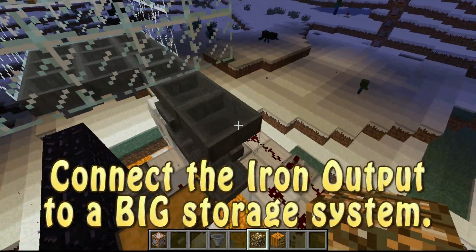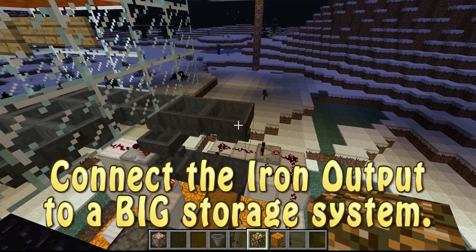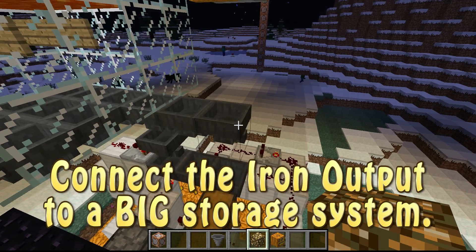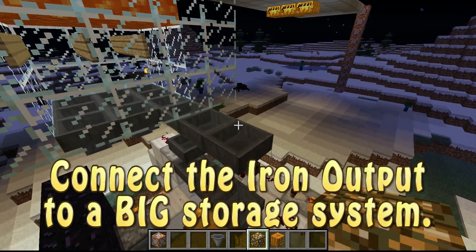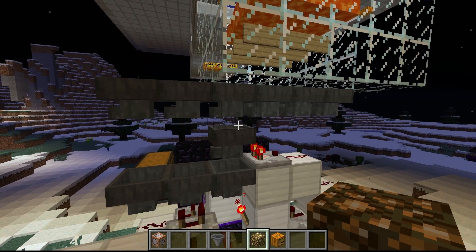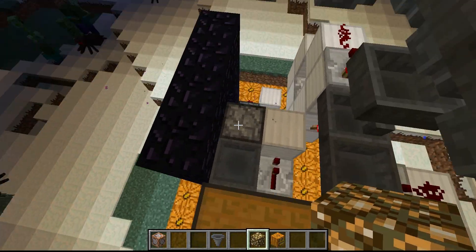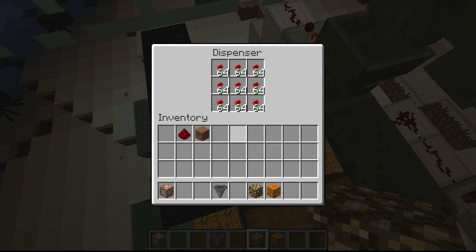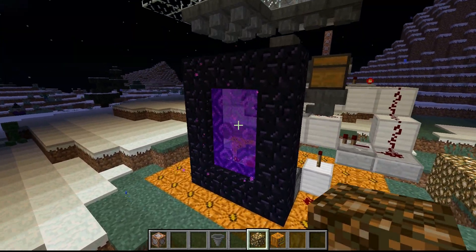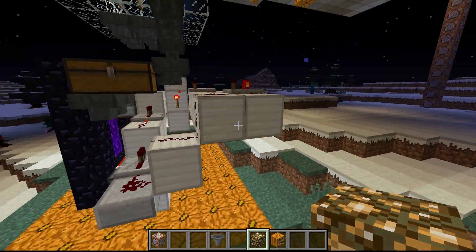Problem number two happens when we forget to connect the iron output hopper to some sort of item sorting or iron collection system — and it's going to need to be big. What happens is the iron builds up in the hopper, which stops poppies from flowing down. If poppies don't reach the dispenser and that dispenser empties, there are no more items flying through the portal, meaning our spawn chunks unload and the whole system stops.